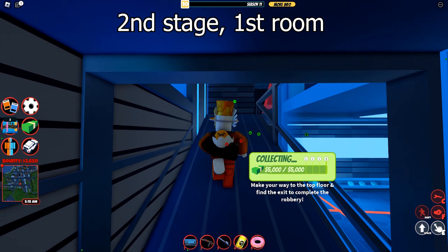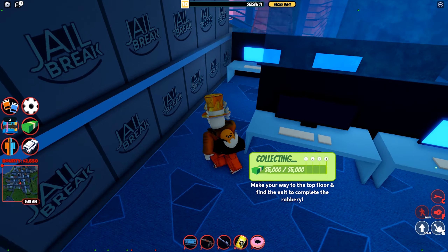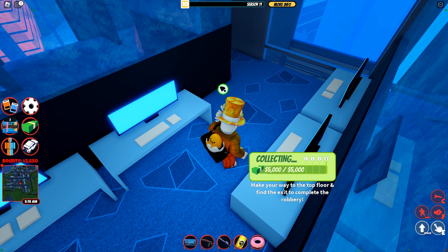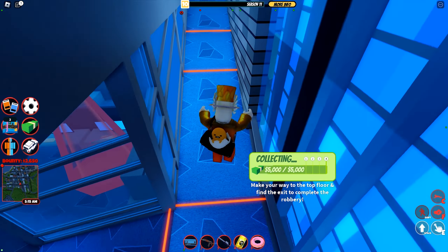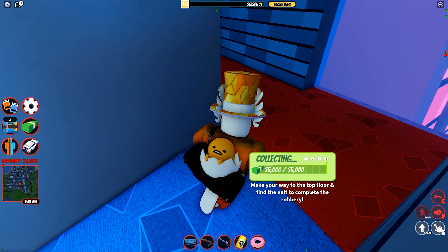The next stage has white circular lasers moving around. They are faster than they look. Don't get greedy and try to speed past the area — you may get caught in it. Play it safe and you will be able to clear this room.